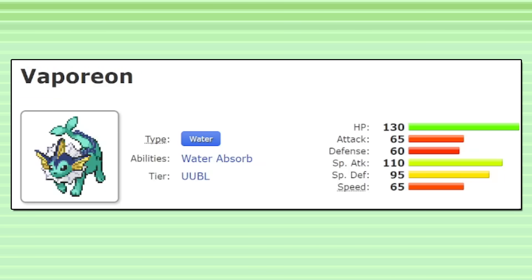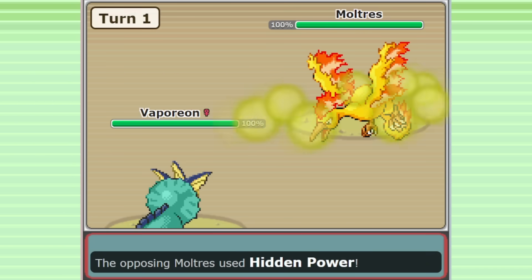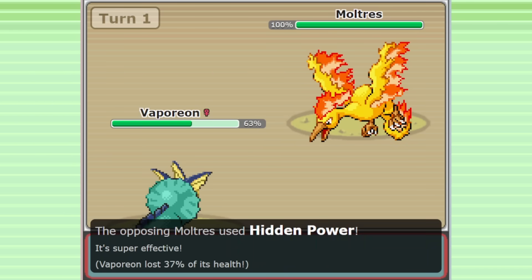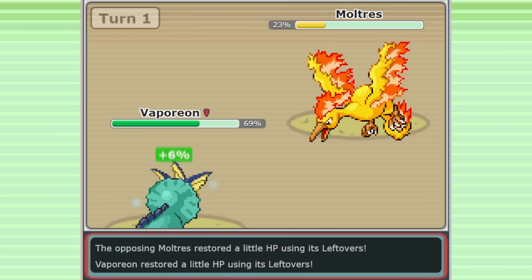You probably think of Vaporeon as a primarily defensive Pokemon. It was definitely designed that way, with its massive HP stat, utility movepool, and the defensively oriented ability Water Absorb. But in Gen 3 OU, Vaporeon is for the most part outclassed by other bulky water types in the format.